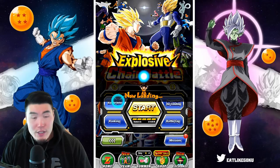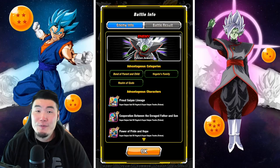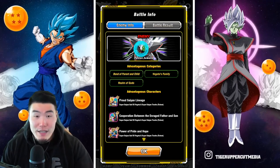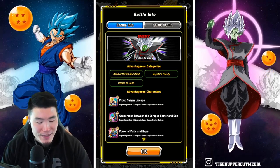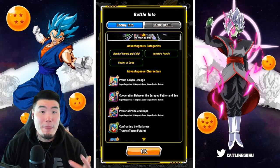Before we get our first run started, let's pop into the battle info tab to collect some info. About this new enemy — the boss is Fusion Zamasu. The advantageous categories are Bond of Parent and Child, Vegeta's Family, and Realm of Gods.